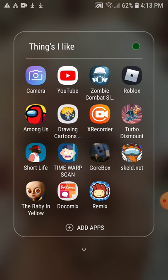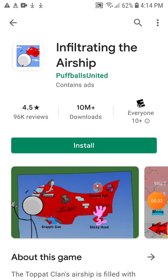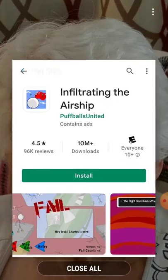So you know Charles and his helicopter, right? From Henry Stickman — if you don't, go ahead and download the game. As you can see, I'll show you the game: it's called Infiltrating the Airship. Basically, you can see the helicopter right here with Charles right here.